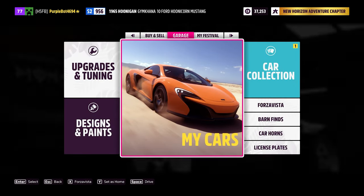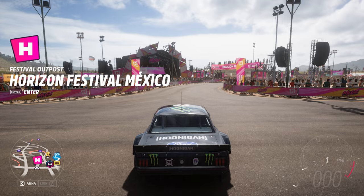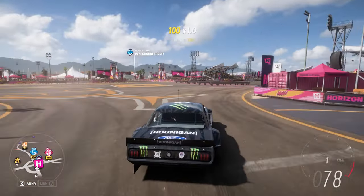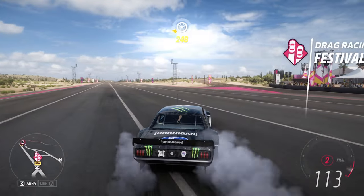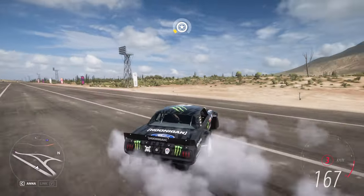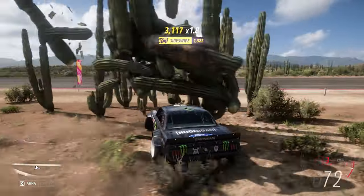After unlocking that, come to this place on the map — come to Hazen Festival. Here you can see there will be a long road. Just go up and down and drift here, and it is going to make you 10 skill points per two minutes.